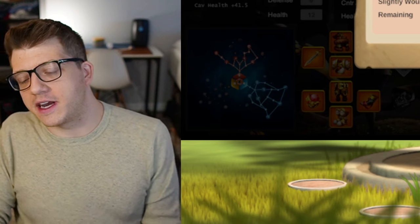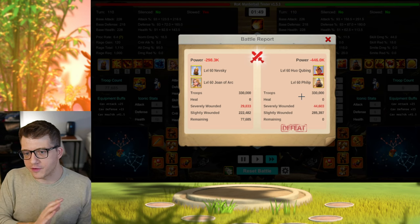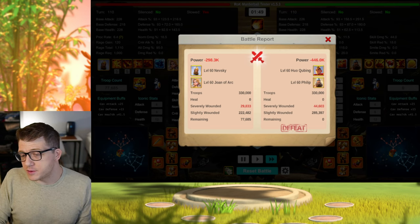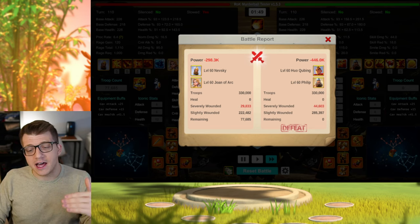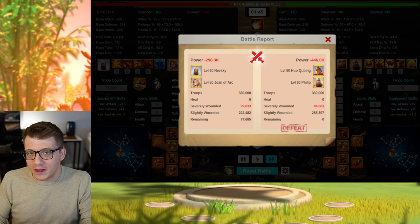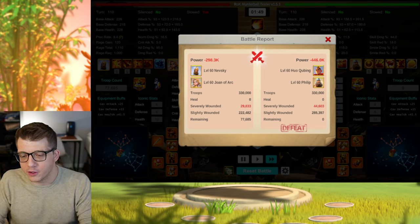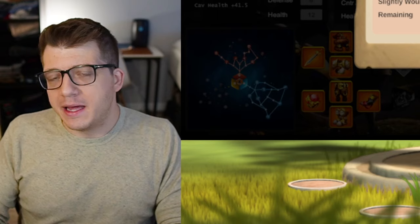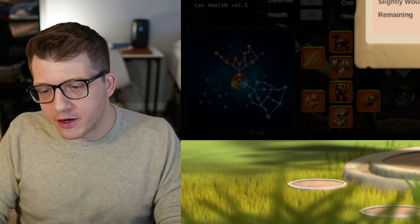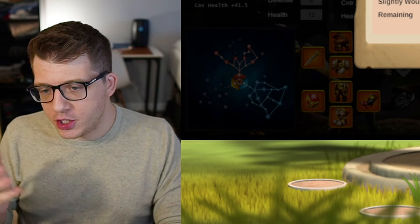The first thing I wanted to test was Huo Philip against Nevsky Joan. Philip is a supportive commander, so in 1v1 results he doesn't perform as well as you might expect. A lot of players right now are looking to replace their Huo William, so this is a good place to start. Nevsky Joan won with 77K remaining, with 44.6K seven-wounds on the Huo side and 29.8K seven-wounds on the Nevsky Joan side. I ran these tests five times per army.